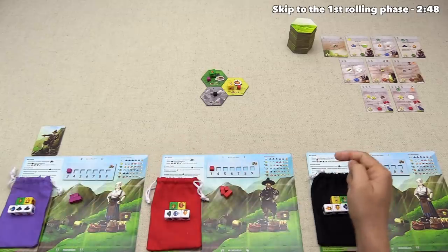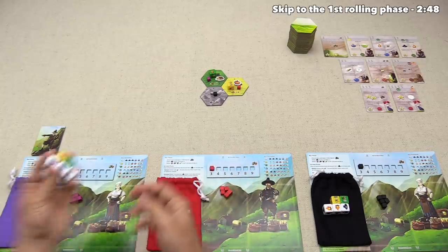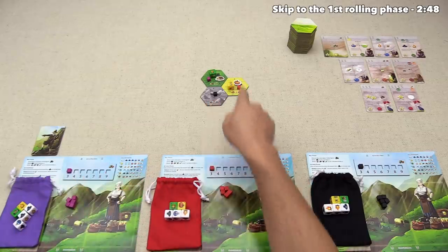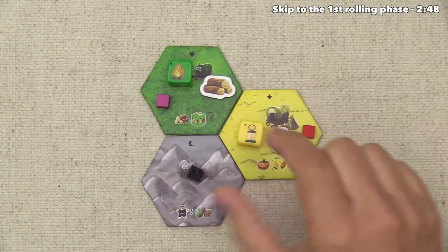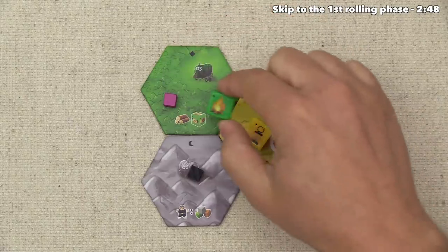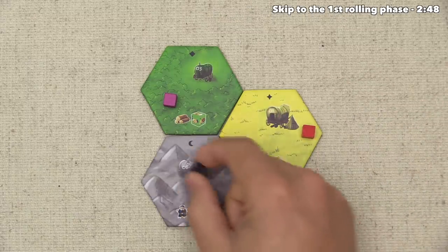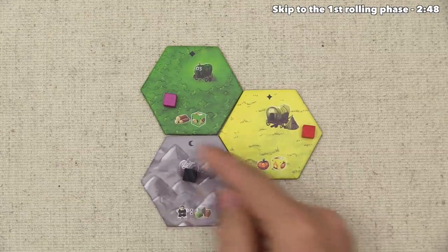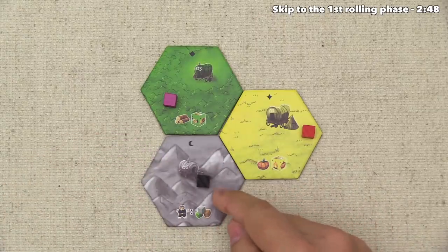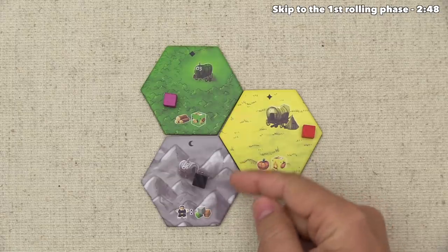The game is fully set up for three players. We'll play from the perspective of the purple player. Each player has a player mat and a bag with the same starting set of dice. We have cubes which are tents in the game. There are three hexagons in the middle — each player chose one tile to put out. Ours has a purple tent and starts us with one wood resource and a green die in our bag. The red player starts with a yellow die and a pumpkin resource.